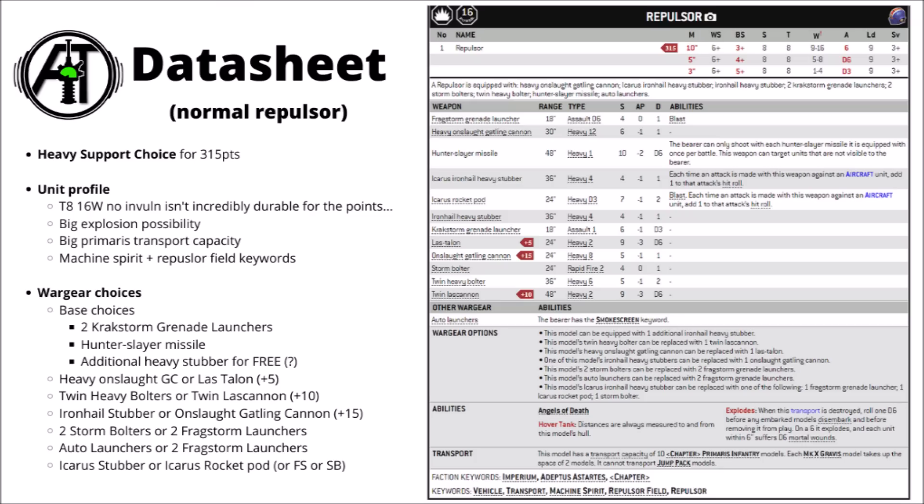If your opponent's packing the right firepower, it'll only take around 8 or 9 lascannon hits to down it, which is roughly equivalent to how many it takes to gun down a Redemptor Dreadnought — although of course the Redemptor Dreadnought is far, far cheaper. Toughness 8 is a bit of a boost against things like meltas and autocannons though.